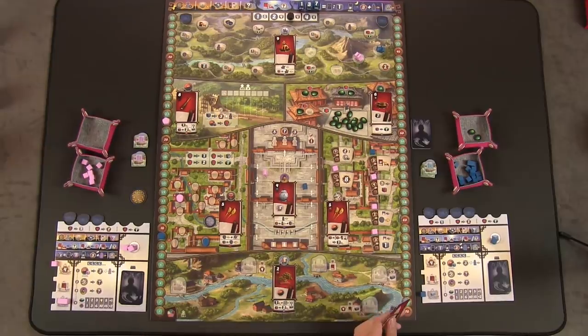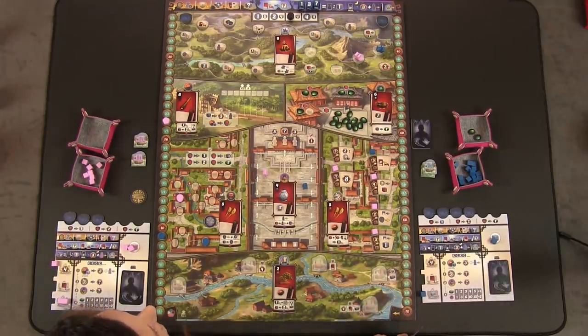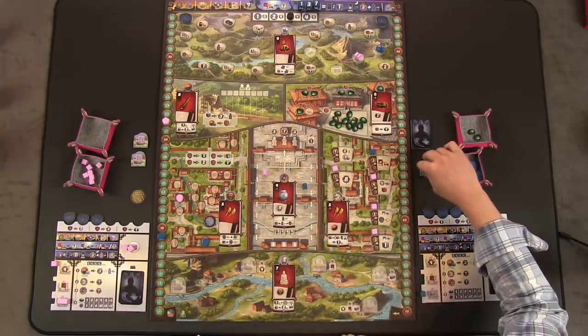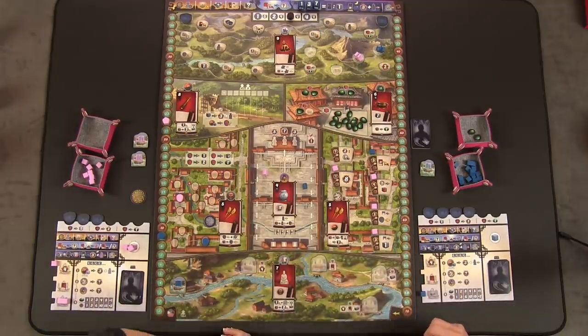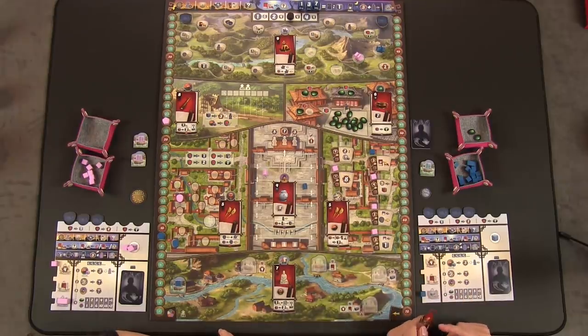I kind of want to get another boat out there. I'll put my worker on a boat and place him here at the start of the river. But I get to do this guy first: move up one and take player one for next round — you always take player one in the last round.